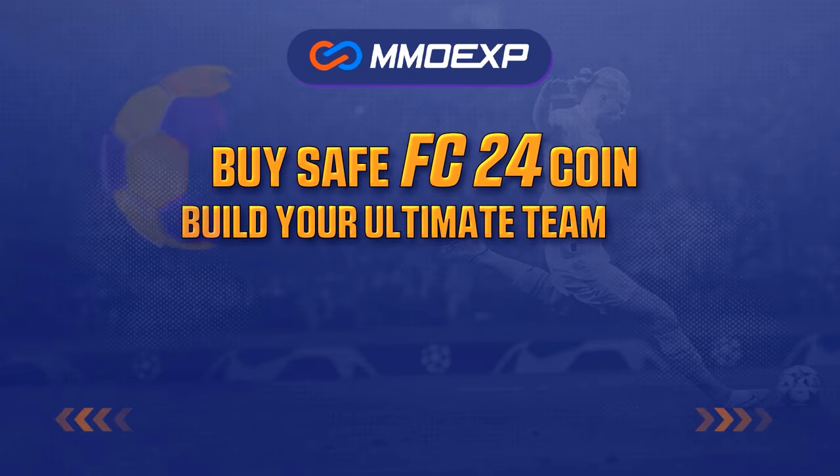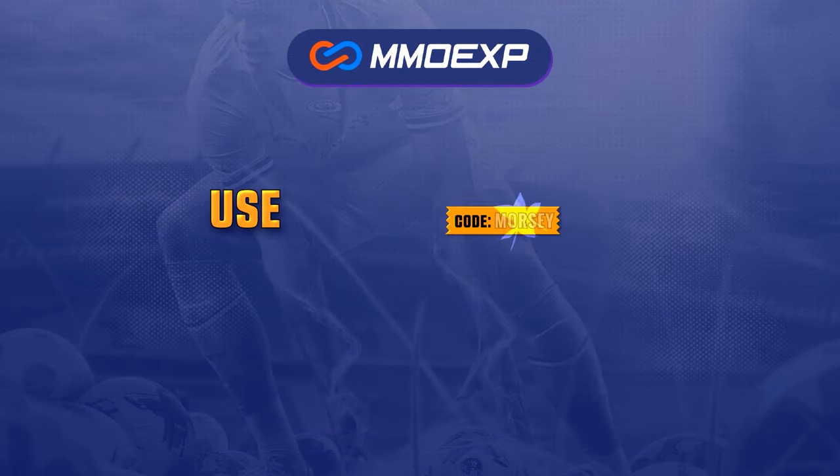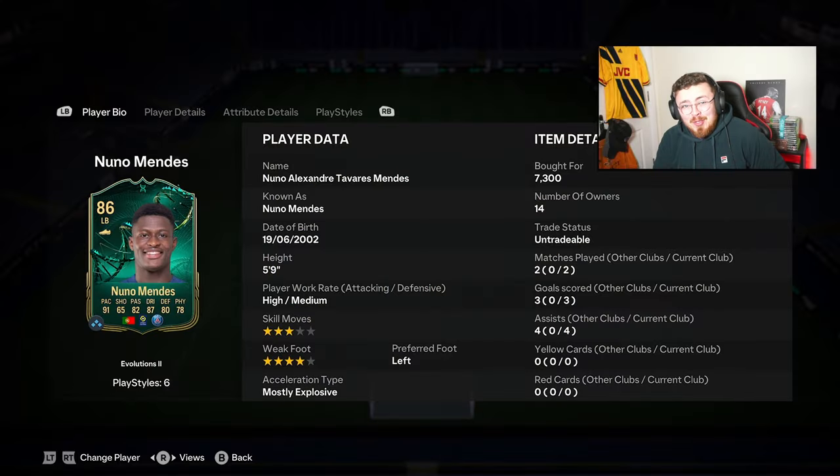For cheap and fast FC24 Ultimate Team coins, head over to mmoexp.com — link down below — and make sure to use my code Morsey at checkout to get yourself five percent off. The boost is mad considering it's only three and two matches.